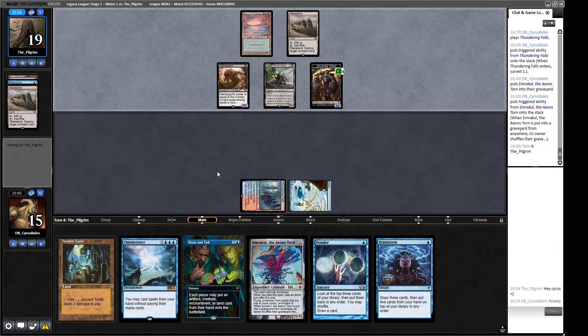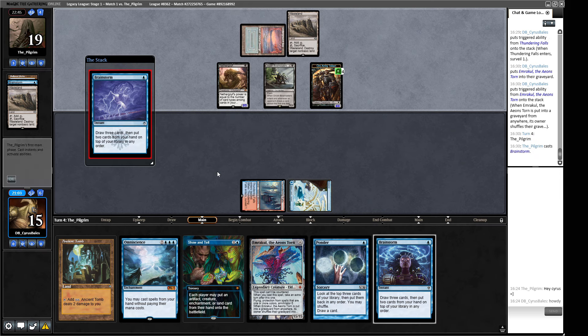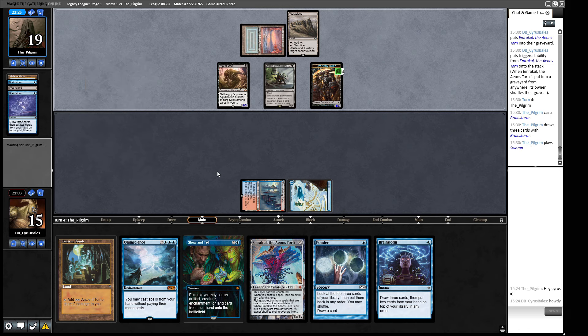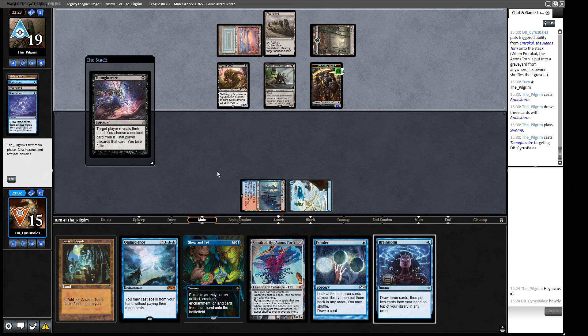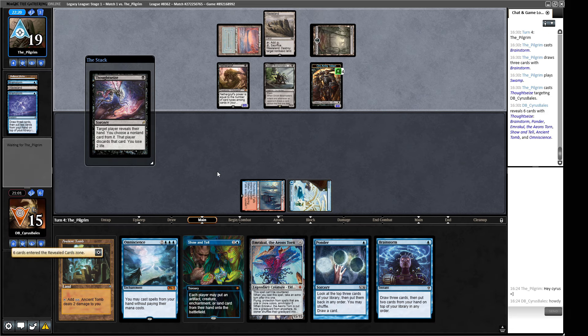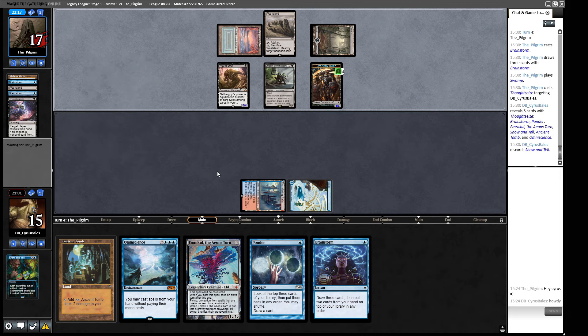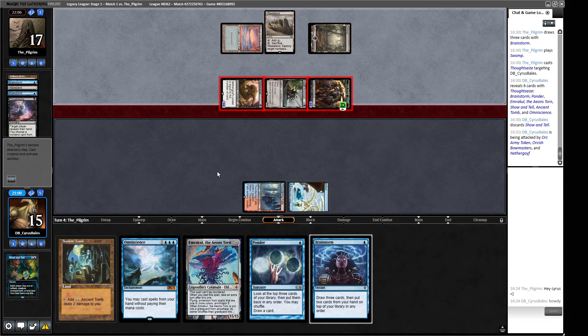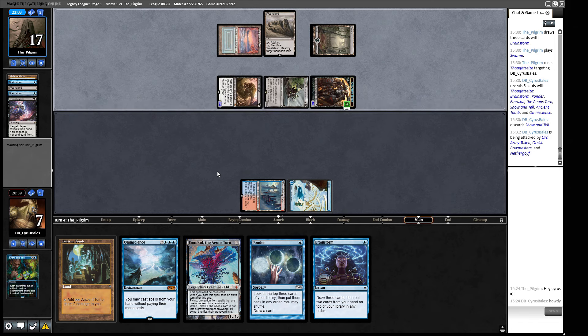Our opponent is scrying — this is their second Brainstorm in the game, so they're going to have decent action. A Thoughtseize is bad. The jig's up in terms of what we're playing, so they're going to take the Show and Tell, Wasteland our Thundering Falls, and we are in the dirt — eight damage means they have us dead next turn. We need to topdeck the Show and Tell here with our opponent not having anything. And there's the Wasteland.